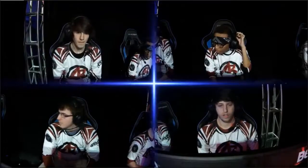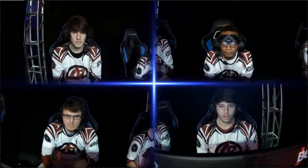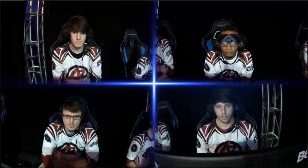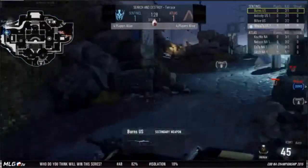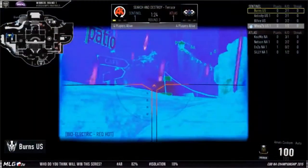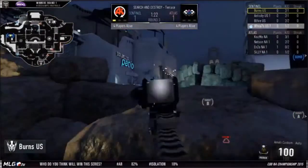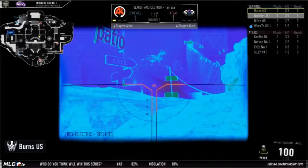Pretty easy kill there. I see what the other player was trying to do — trying to catch that 50-50 timing where he's getting behind them, but Burns was able to just easily shoot him in the back and even out those rounds. Looks like defense is having a better time here on Terrace. We'll see what's going to happen on the attack. Burns says he's got some new guns — lots of bullets coming at you — and he had the ASM-1 on his back, going to be looking for that first opponent to push him top B.